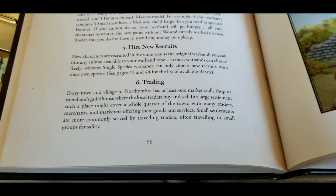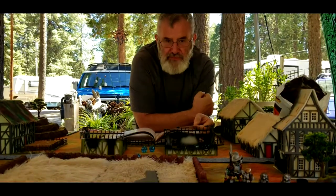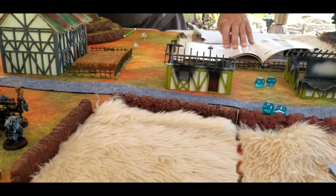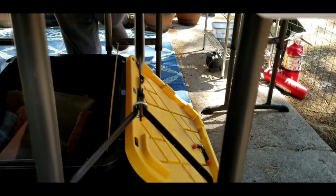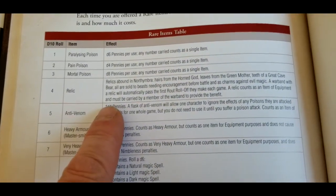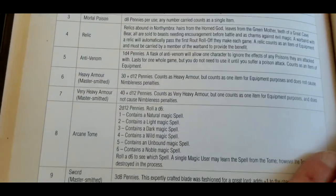Now we're trading — rolling on rare items. You roll a d4 to see how many rare items are offered. I get one offered, and Jason gets four. The one offered to me is a relic — a warband with a relic automatically passes the first rout roll-off each game. It might cost something; we'll figure that out. Pretty cool either way.